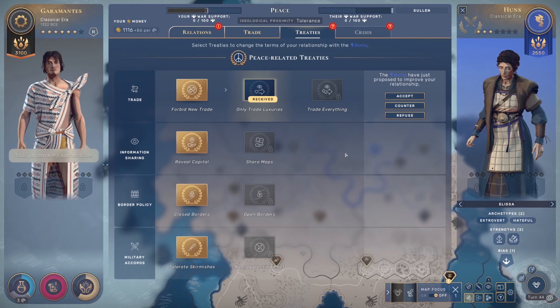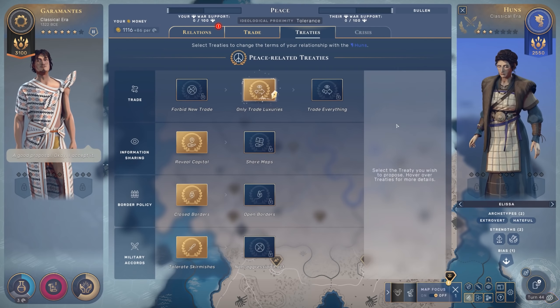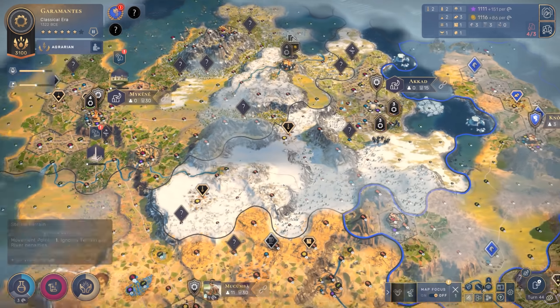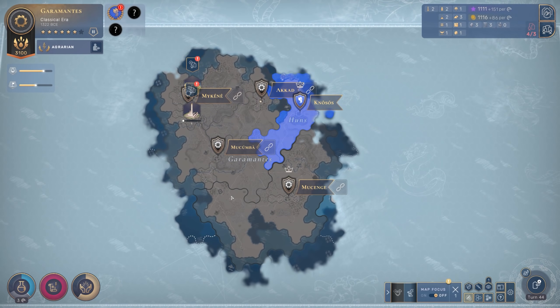All right, I think we go ahead and force his surrender. I don't know if I want to trade luxuries, but we'll go ahead and accept that for now. There we go - they're sullen, very angry, very bad sports about the situation. And boom, just like that, we have grown quite a bit. We've almost taken over the entirety of the continent. That was a really good starting war for me.